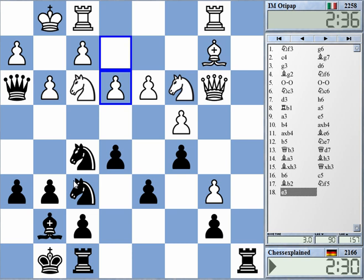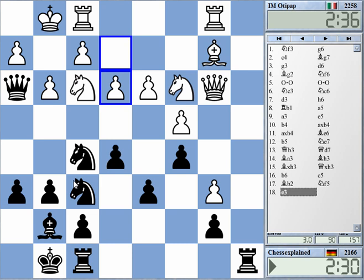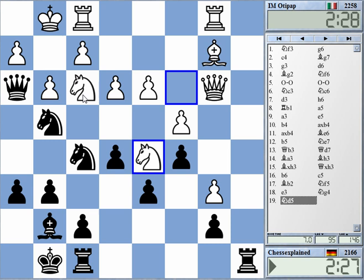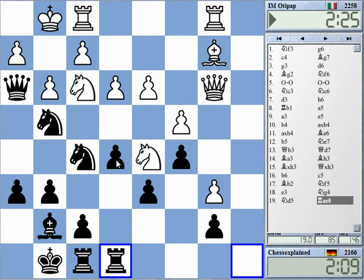Maybe I can go for a very simple plan — let's play simple chess. Attacking h2. Now I just need to dislodge this knight on f3 and he's gone. Knight h4 — he would need to take with the pawn, I take with the queen. It's not stupid. But maybe I should try to prepare this a bit more.